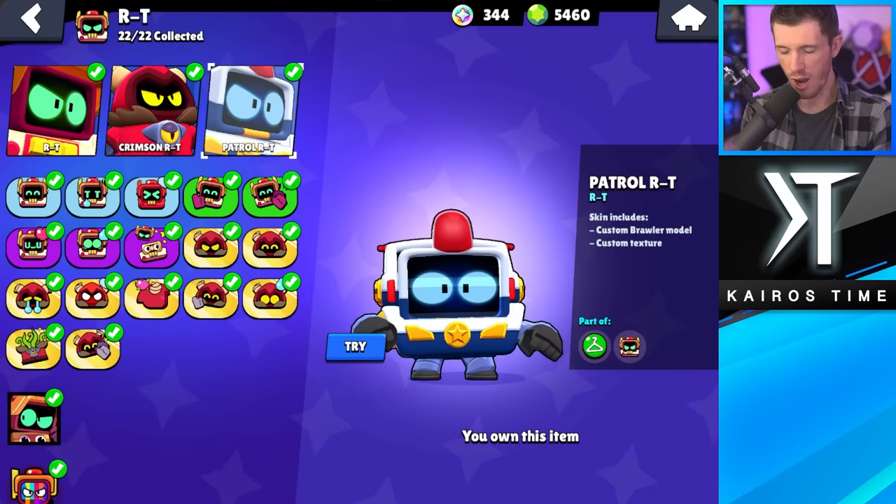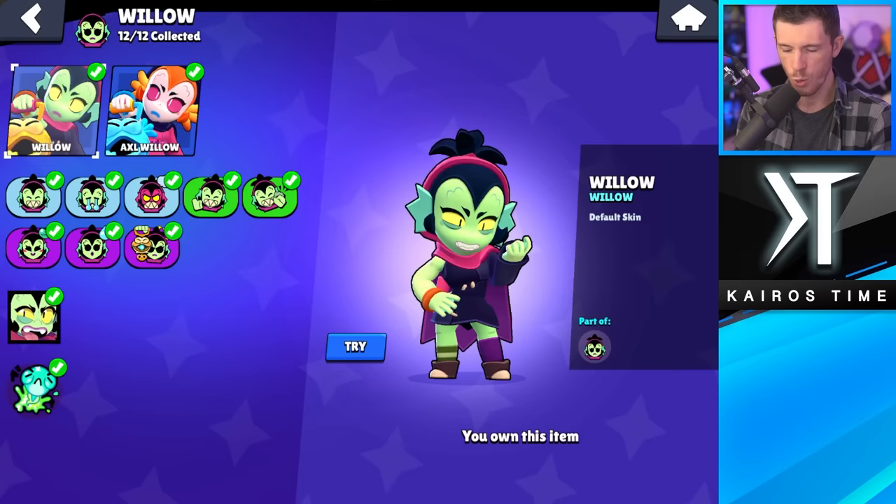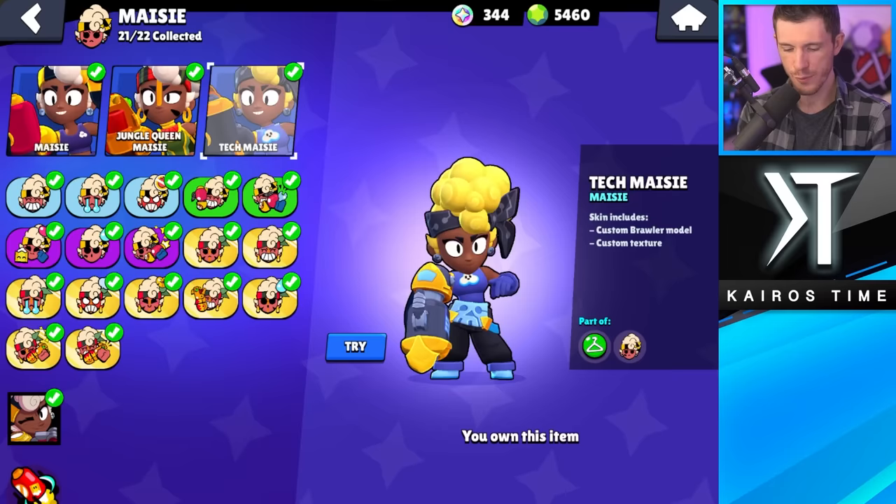R-T Patrol is my least favorite R-T skin. This one's actually not my favorite either — if they came out with a cooler R-T skin, it would probably get replaced, but for now this is my favorite. Willow has Axel Willow — this is my least favorite skin, and I think I'd rather go with regular Willow. For Maisie, Tech Maisie is my least favorite and Jungle Queen Maisie is my favorite.